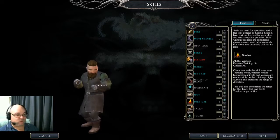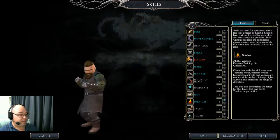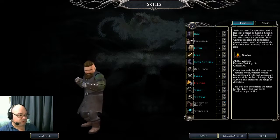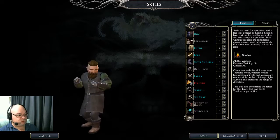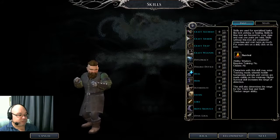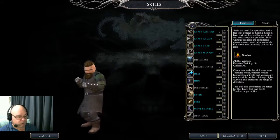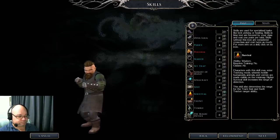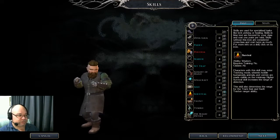That uses up all of our points. As a human you'll get one more set of points — so as a human you could use Set Traps, or not take Parry and instead take Hide and Move Silently, or put points into Heal — whatever else you want. So that's skills.